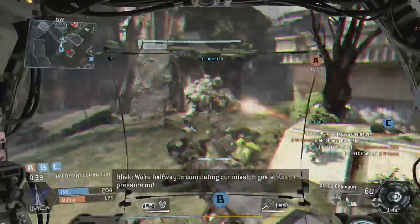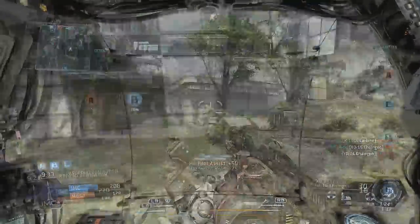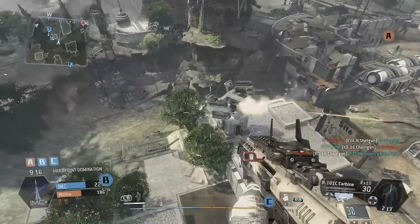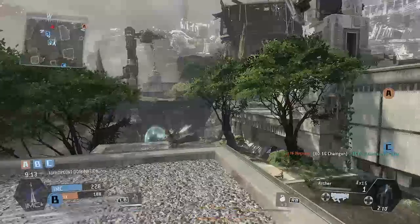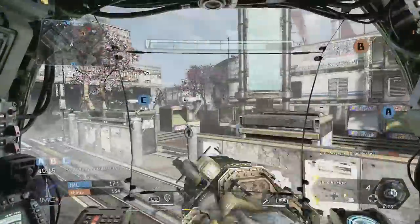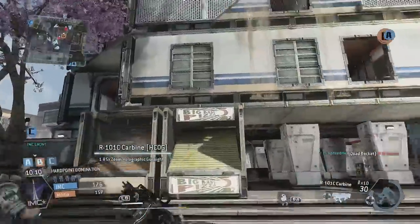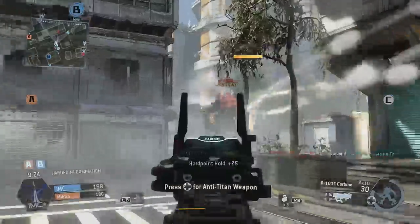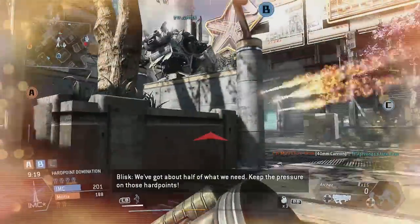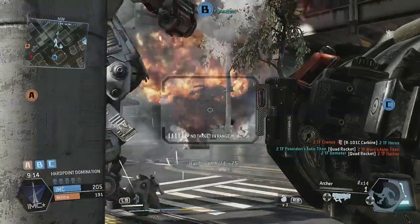Per quanto i Titan rappresentino la modalità di combattimento più ambita, gli scontri a piedi mantengono un'importanza fondamentale. Sarà possibile ejettersi manualmente dal Titan e riatterrare dopo un lungo balzo, mossa indispensabile nella modalità a punti di controllo. Anche una volta prossimi alla distruzione, con il Titan che effettua un'espulsione automatica del pilota, l'iezione anticipata può rivelarsi una strategia interessante: il Mech continuerà ad agire guidato dall'intelligenza artificiale, permettendo al giocatore di combattere a piedi aiutato dal fuoco di copertura del Titan.